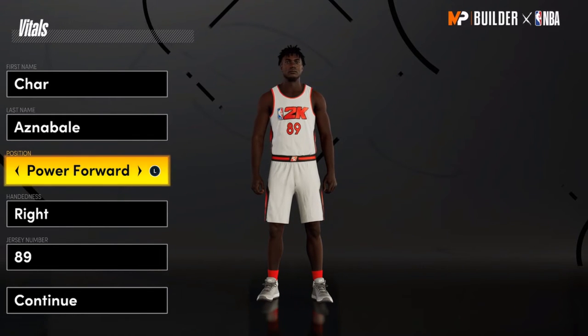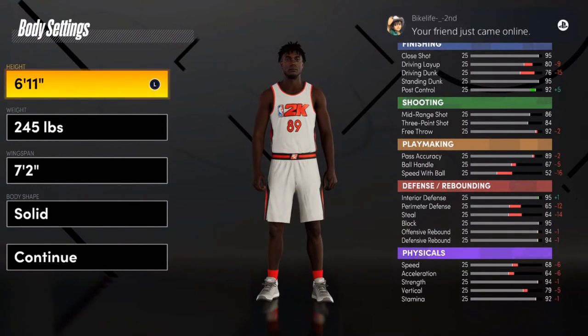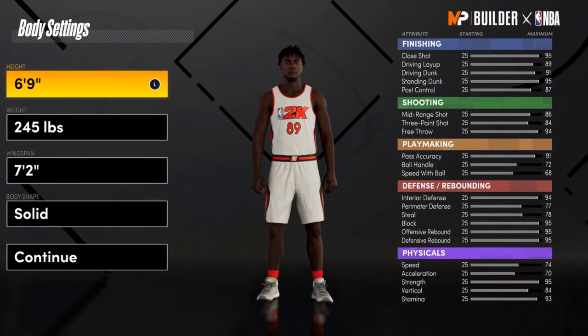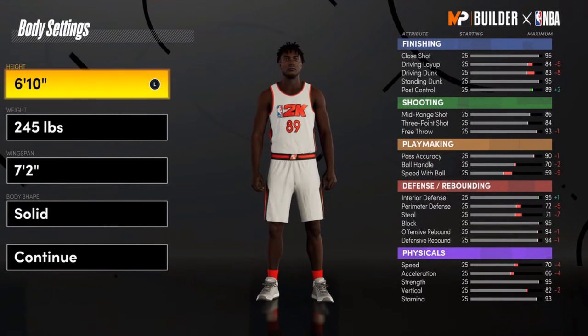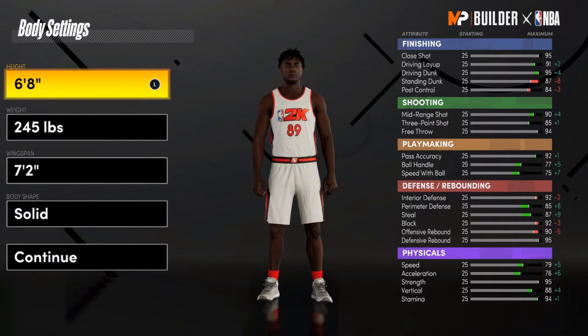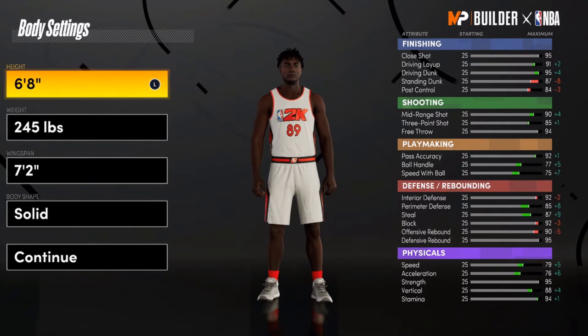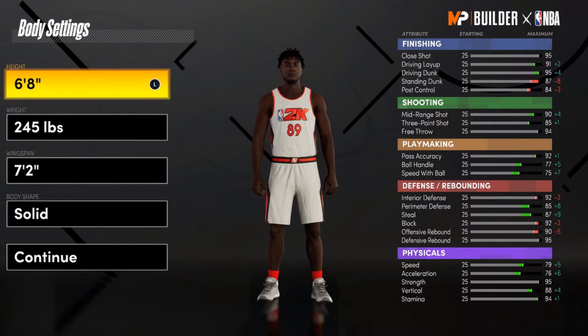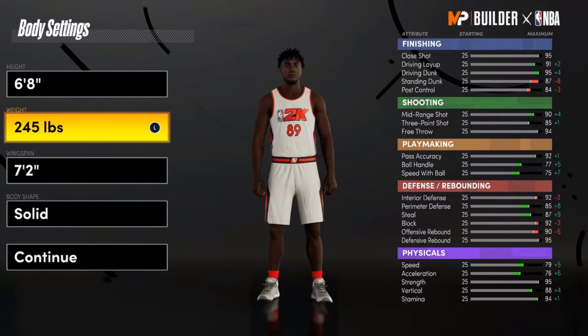Let's make him six-eight or six-nine. At six-nine, his shooting goes up, range goes to 85, ball handles and everything goes up tremendously. His offensive rebound drops a little but it's still a 90, defensive rebound is a 95. Look at the speed — 79, acceleration 76, strength is a 95. This is a Power Forward — that's crazy.